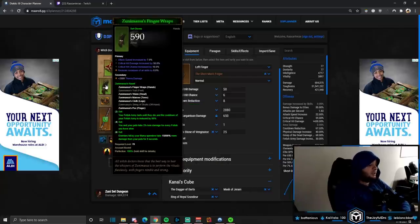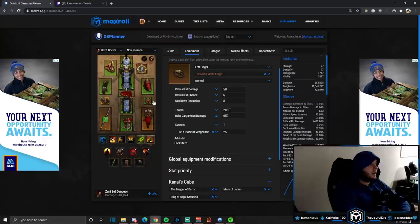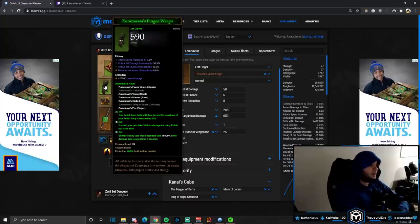Of course we take the full Zunimasa set — the helmet, chest, gloves, pants, and ring. Ring of Royal Grandeur in the cube completes our set. The two-piece: Fetish Army lasts until they die and its cooldown is reduced by 80% — summon it at the beginning and it goes buck wild. The four-piece: you and your pets take 3% less damage for every fetish alive. The six-piece: enemies hit by your mana spenders take 15,000% more damage from your pets for 8 seconds.